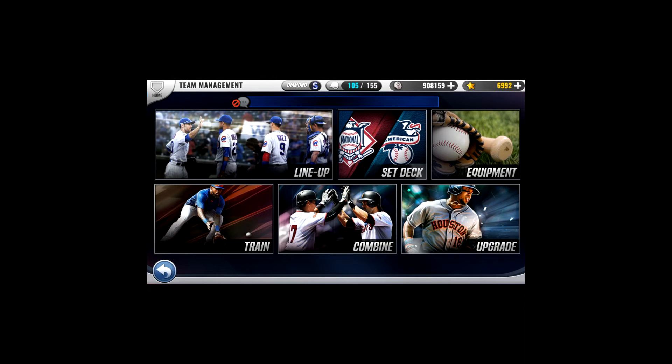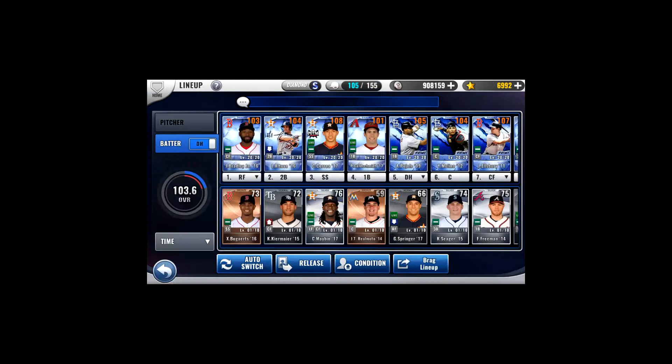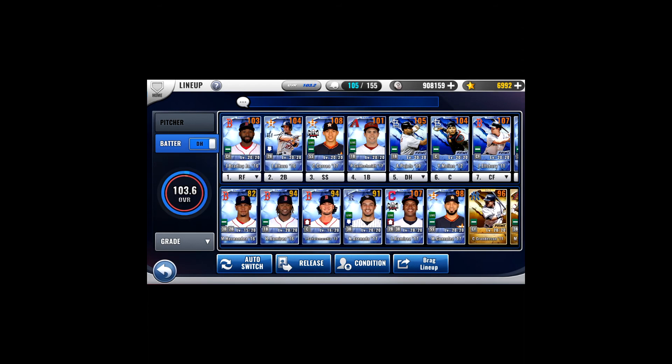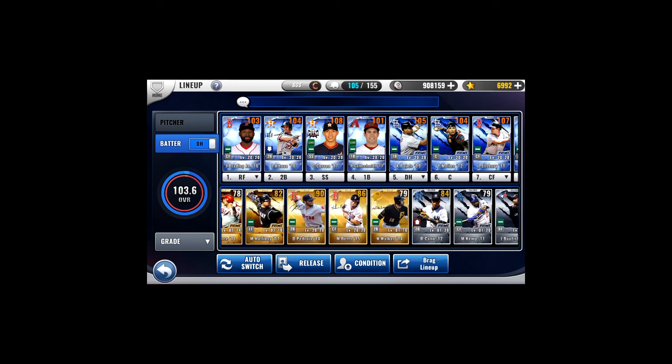We'll take a look at putting the signature effect into effect with some of my cards, and some of the other things that you need to understand about SIGs. The first point to understand about signature cards is what grades they come in. Similar to Prime cards, they start out at Silver — you can get them at Gold and Diamond. You will never see a Bronze or a normal SIG card.